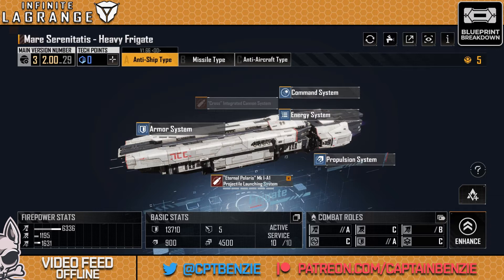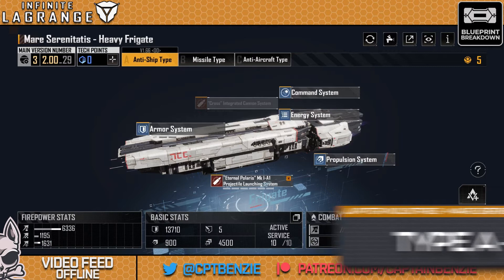It's named after, as most things are by Jupiter Industries, an actual area in our solar system. The Mare Serenitatis is actually pretty close to home — it is one of the mares, or seas, on our moon, so called because they are massive craters that look like oceans. The Mare Serenitatis, or the Sea of Serenity as it's often known, is a pretty big one, and here it is the name of the heavy frigate.